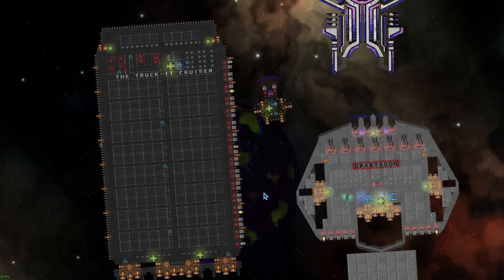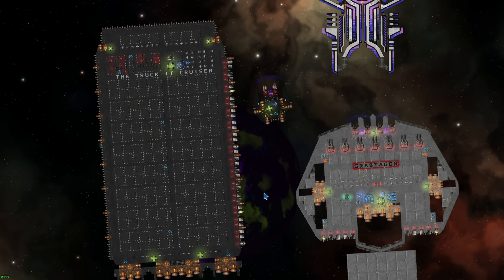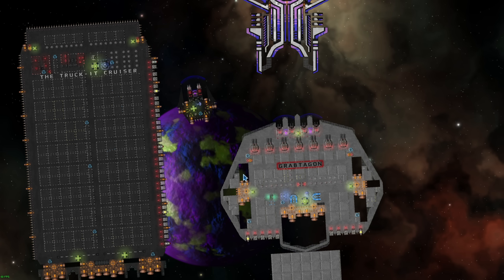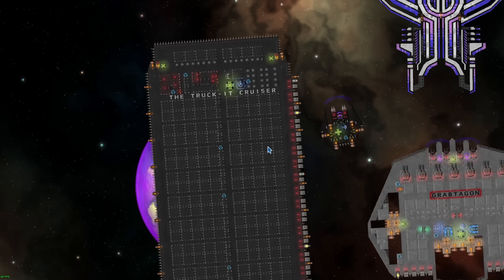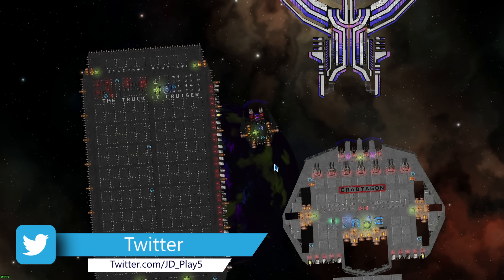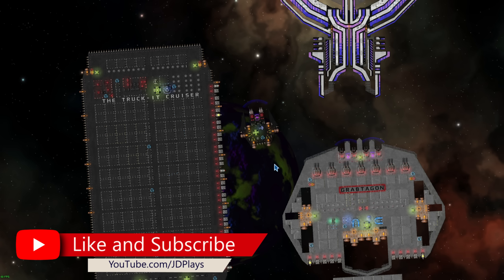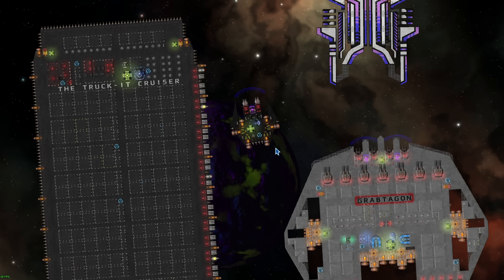Before we get into naming the ships, I want to ask a couple of things. One: can you give me a like? I just want to borrow it — you can have it back later. Two: at the end of the episode, the first pinned comment has all the ship designs, because we're going to be designing some new ships today. We're also updating the Gravitron, the strike craft, and the Trucker Cruiser. And hit subscribe — only 50% of you are subscribed, which is just horrible.